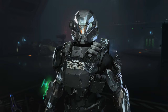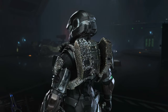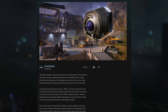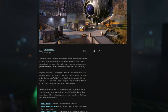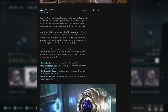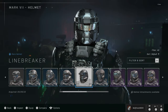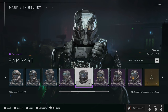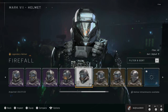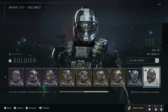Next, the big topic is going to be the Winter Update Forge beta. 343 actually created a FAQ page that goes into detail about what Forge is, what you can make, what you can do with this Forge beta, when it launches, and more. Forge is launching with six brand new canvases that are going to be double the size of the Halo 5 Forge canvases, which is super exciting.